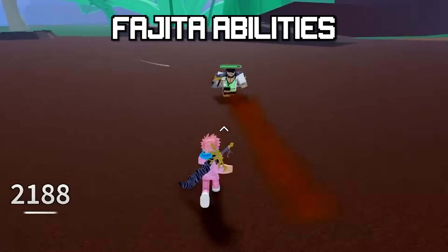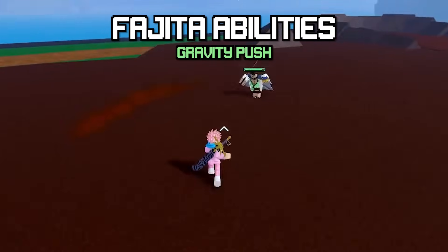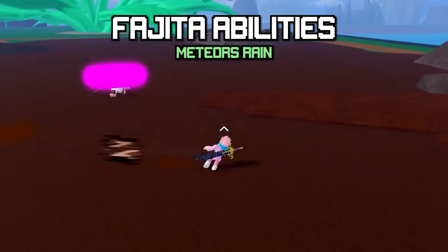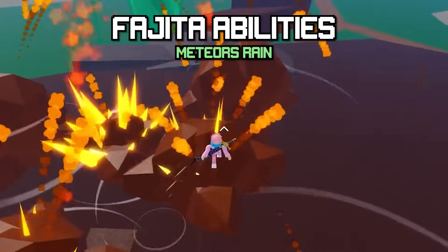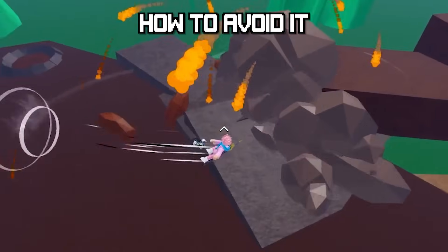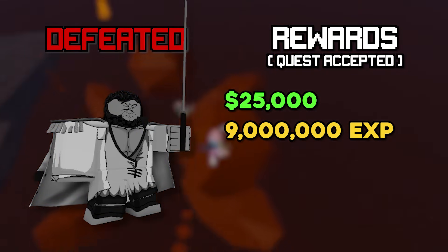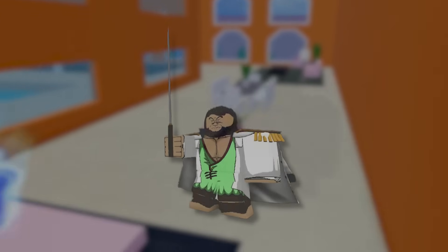He uses the Gravity Push ability, which creates a strong gravitational field that launches you backwards, and the Meteor Rain ability, where he shoots a purple beam into the sky and rains down meteors. To avoid Meteor Rain, use all your air jumps and keep dashing in the sky, because the meteors only do damage when they hit the ground. Once you defeat him, you get 25,000 Beli and 9,000,000 XP with the quest.